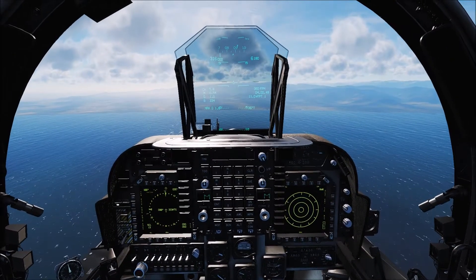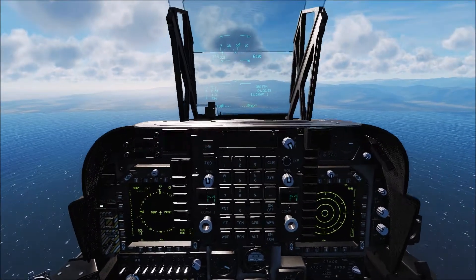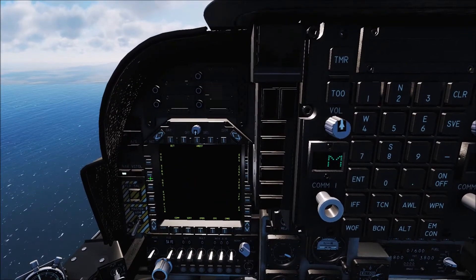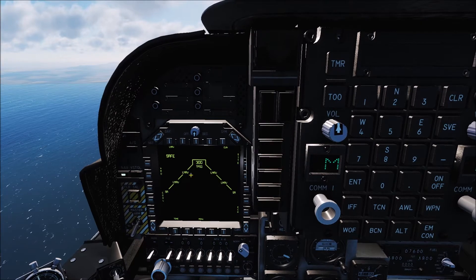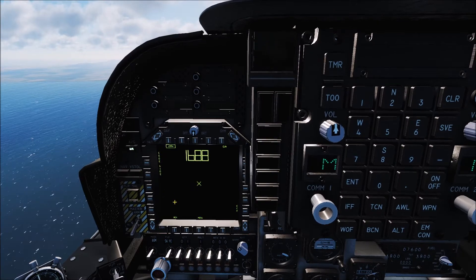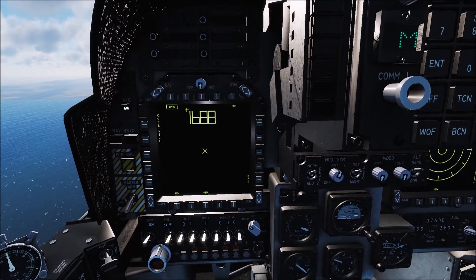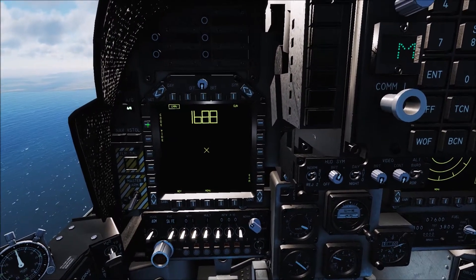Now let me show you how to set up the AGM-65Es, which are the laser guided Maverick missiles. What we'll do is go to Menu > Stores, then LMAV — laser guided Mavericks — under air to ground stores, and select LMAV. You'll then get this particular screen up, which shows you the laser code in large numerals.